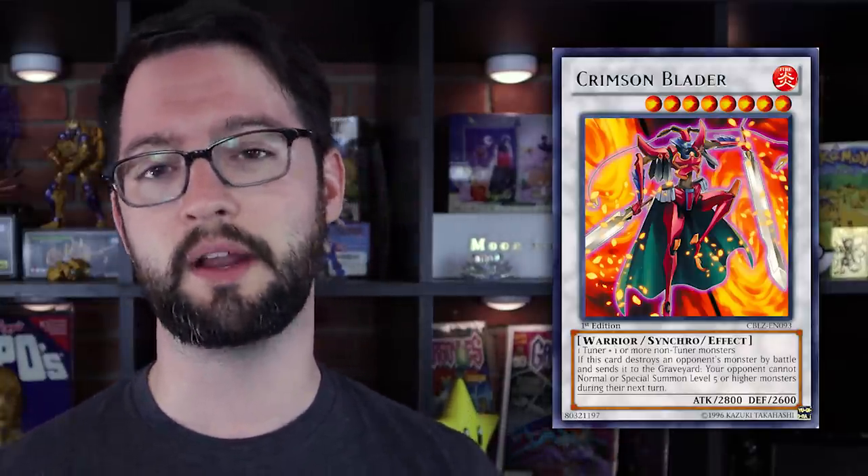Crimson Blader's effect says: if this monster destroys an opponent's monster by battle and sends it to the graveyard, your opponent cannot normal or special summon monsters that are Level 5 or higher on their next turn. He's just a beat stick — he doesn't do much sitting there. But if you can attack successfully, your opponent can't do much on their next turn, assuming their deck runs Level 5 or higher. Even during the height of the Xyz era we had Rank 5 and higher, so this stops them from making materials too. Especially good in Dragon Ruler mirrors — it was fun watching that deck be slowly built over the course of this era.